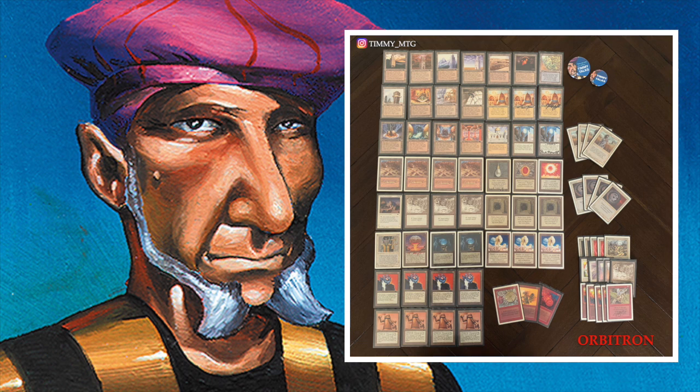For the people that don't know, the Tron combination refers to the three Tron lands: Urza's Tower, Urza's Power Plant, and Urza's Mine. These are lands you can cast as any normal land — tap them and you get one colorless mana back. So that's not very exciting, right?